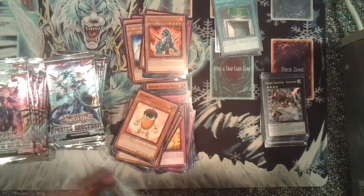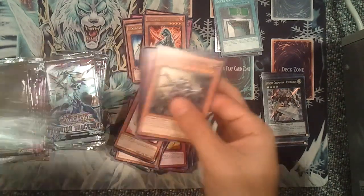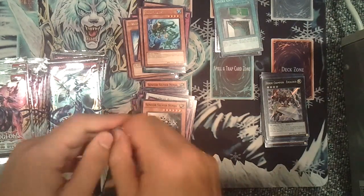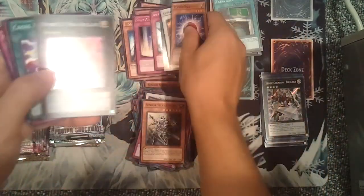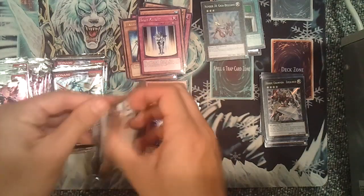Everything that's good will be up on eBay. If not, we can definitely come up with something — just send me a PM. Don't just comment and say you're interested in a card; you gotta PM me. Copy Knight and Number 20, Giga Brilliant. I think that's a playset now, which is pretty cool.